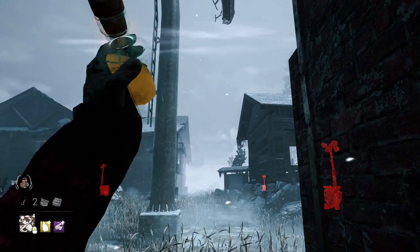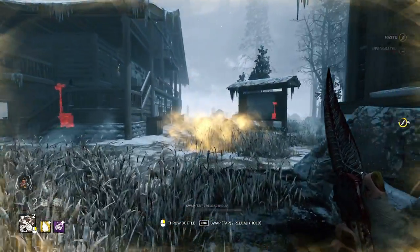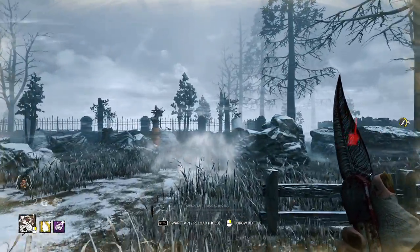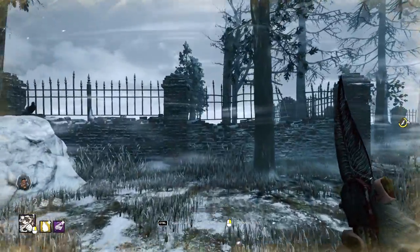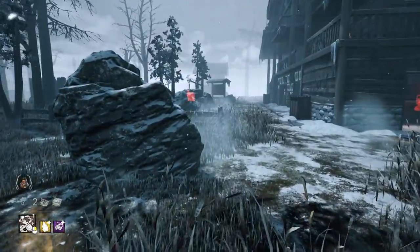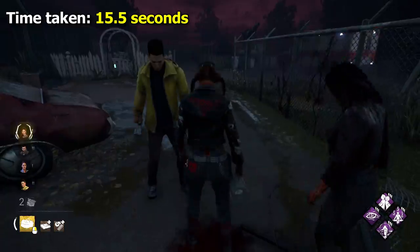Clown was the first character to truly break the 17-second trend. He is 4.6 at base, but with his Afterpiece Antidote affecting him he becomes 5.06 metres per second. To extend this effect, I used the Garish Makeup Kit and Solvent Jug addons to extend the duration of Invigoration by 3 seconds. Throwing your bottle doesn't slow you down, so I could cover the full distance at 5.06 speed if done correctly. The total time was 15.5 seconds.